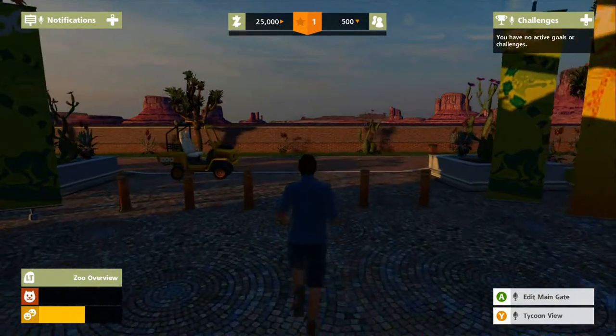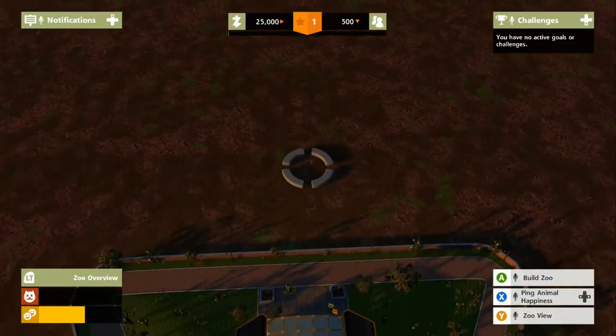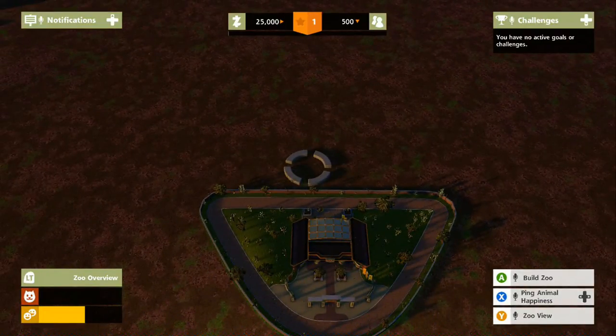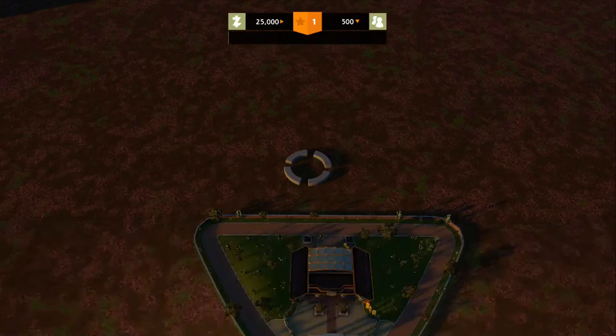If you hit Y, you go up in the air and you can get an overview. Our zoo is tiny — you mean non-existent, right? So let's build an exhibit or two. I don't remember the St. Louis Zoo being like this. So... build zoo. Exhibit. Yep.